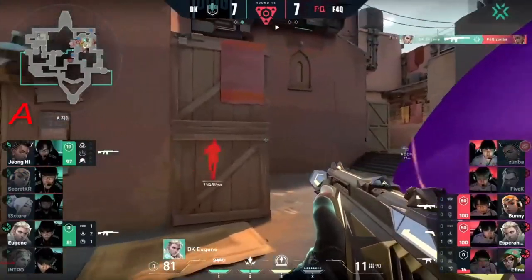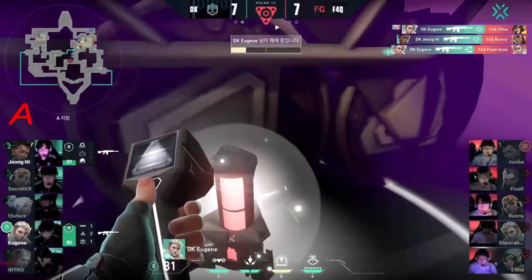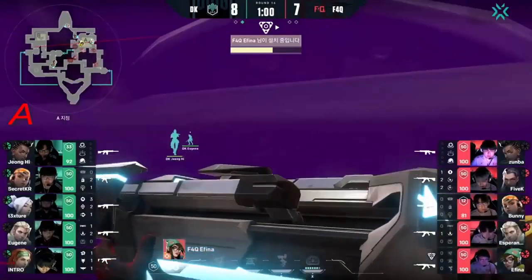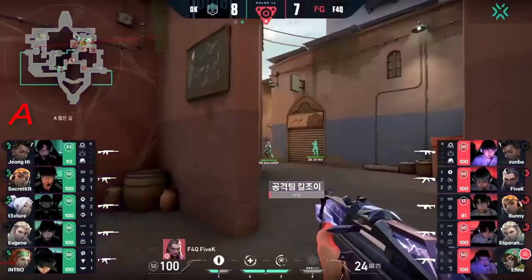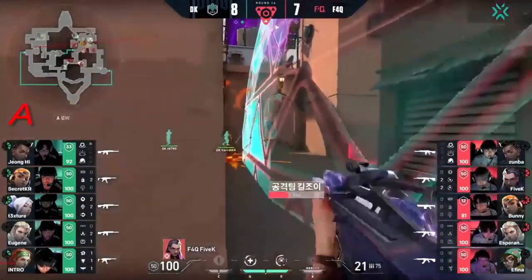They don't have much time left. Eugene kills Zumba, then gets the kill onto Afina, then gets the kill on Esperanza — and tries to defuse the spike. Does he have enough time? Yes! He's going to get this beautiful round. Silently gets the plant off. It's going to be up to Damwan Gaming again with a full stack to try to get the defuse. Lockdown started — love it! Really utilizing their ultis. 5k backing up.